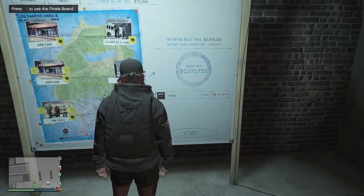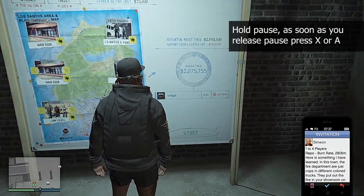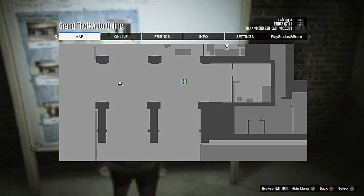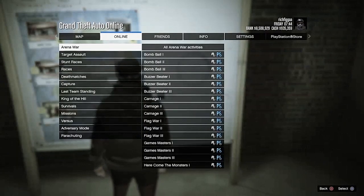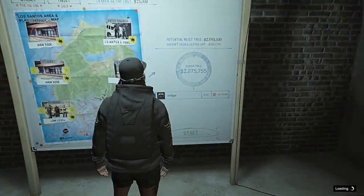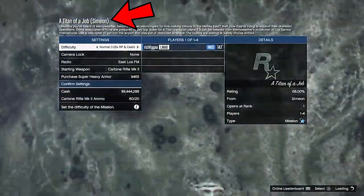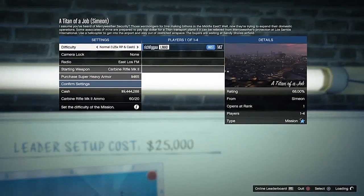As you can see I messed up right here, so just go ahead and repeat the same steps. Now you should hear a chime on your phone — go ahead and start the title of a job. As you can see it says Simeon instead of Lester, which means you're doing it right.